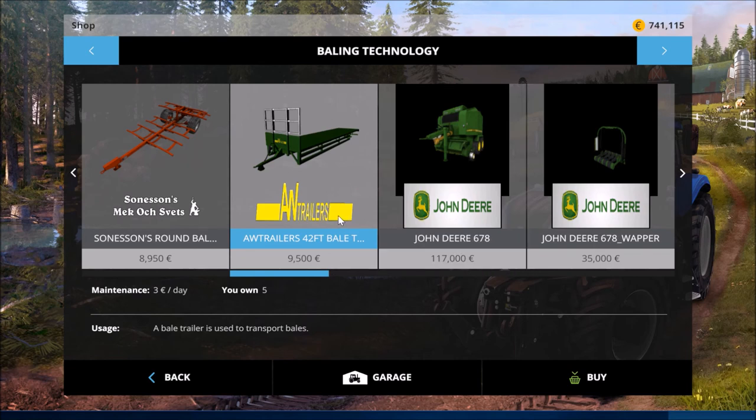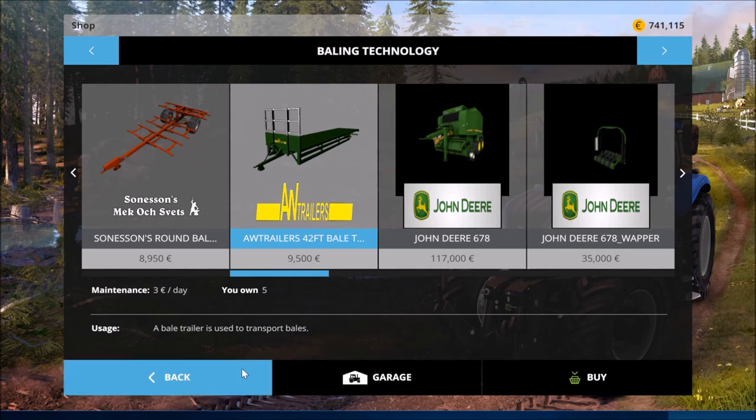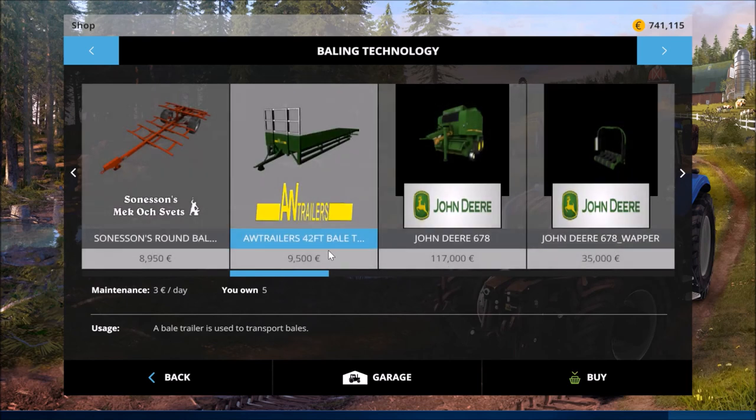The script doesn't just load round bales and square bales — either or. It also loads pellets of wool, sapling pellets, and pellets of planks — I believe they're called — from the Sawmill mod. Very useful. Price is 9,500 euros, which seems a bit cheap — not outrageous. 3 euros a day to maintain. Decently well-modelled, though the floor is just so bland.